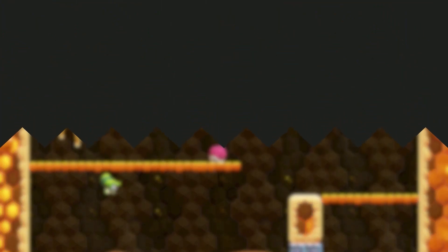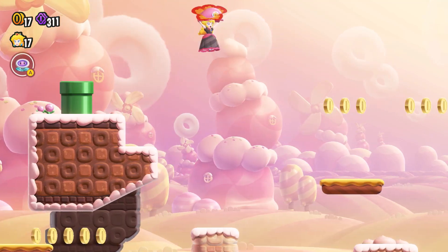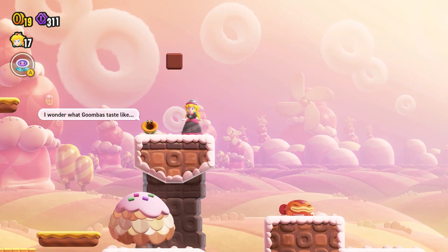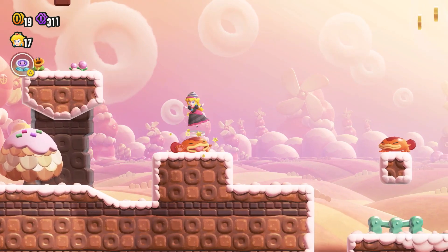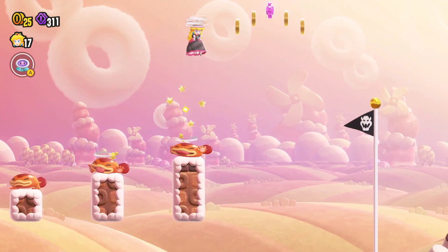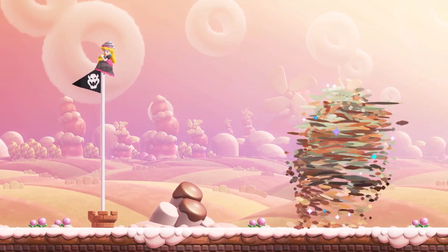New power-ups — getting used to the functions. There we go — I know how to play Mario. Anything up here? Nope. This feels like the end right here. And we have cleared yet another level.